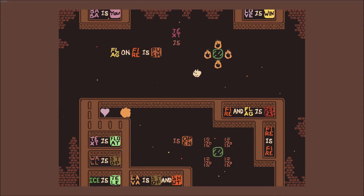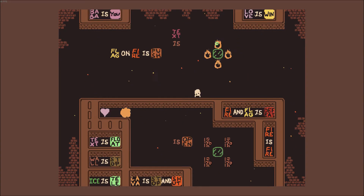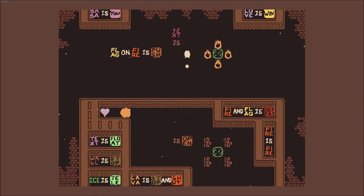Fire and flag is defeat, so I can't touch flag - but I don't see a flag. Fire is fire. Text is float. Wall is stop. Ice is teleport. Lava is stop and shut. So I need to get to the heart, to the love, and this lava is in the way. Lava is stop and shut, so I need to open the lava. What is open? I don't see anything that's open - but it does say open right down here. So I guess I need to teleport using this ice - I need to get in there using the ice to teleport. But this fire is in the way, and fire is fire, so I can't change it.